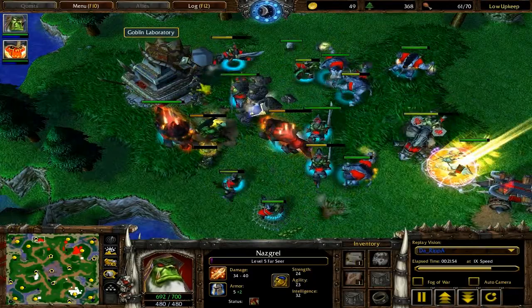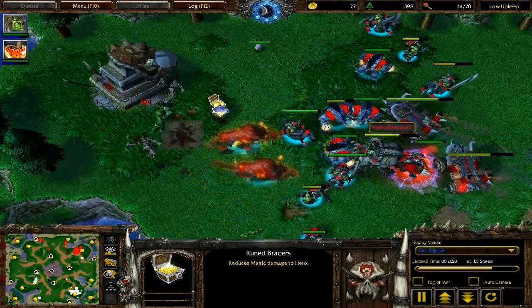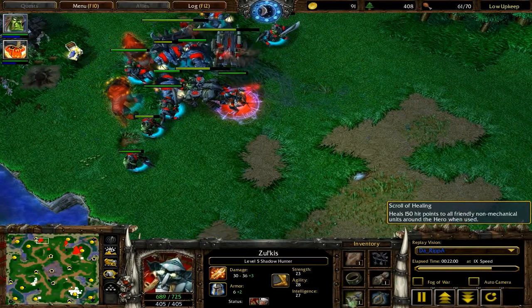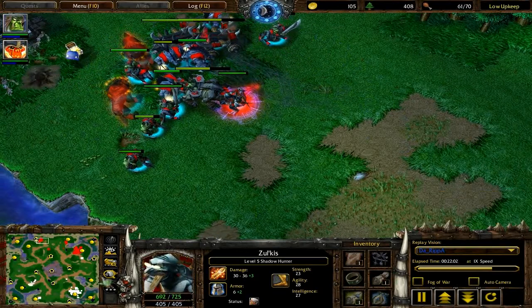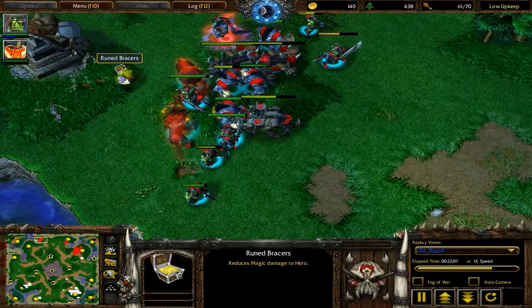but away from XP range on his Shadowhunter. Shadowhunter just now level 5, and he does have Scrolls of Protection and a Scroll of Healing on there. If you don't already buy those from the maps that have the Goblin Laboratory Shops, definitely recommend getting those versus any race, versus any type of army makeup.